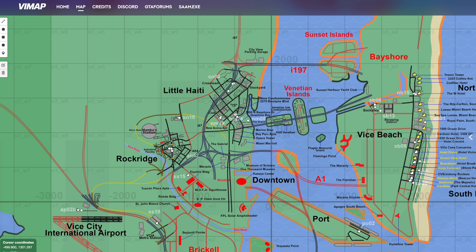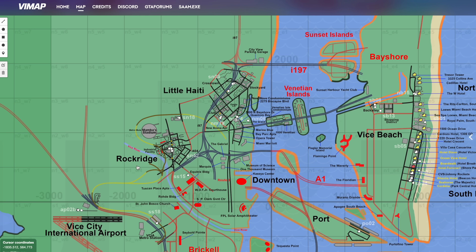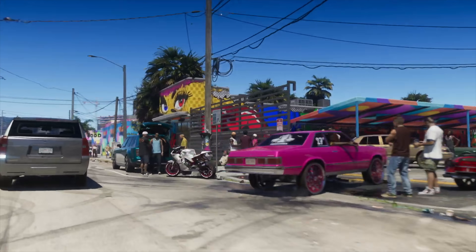Back to the city side of things — we also have Little Haiti. In GTA Vice City, Little Haiti was a really small area, probably about 10 streets. Here we can see a whole different area built up around Little Haiti, and that could also connect back into the Wynwood area that we've seen from the leaks.